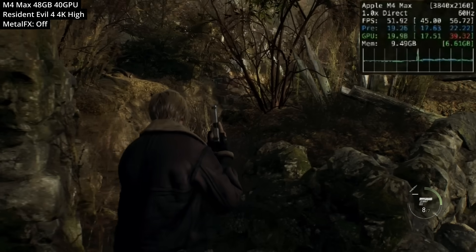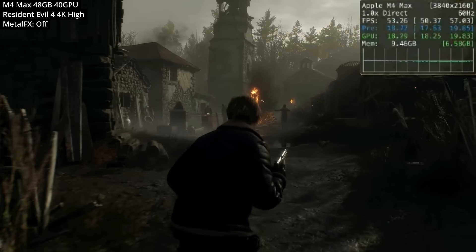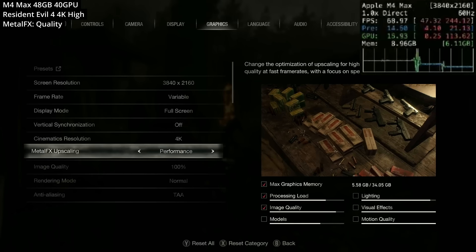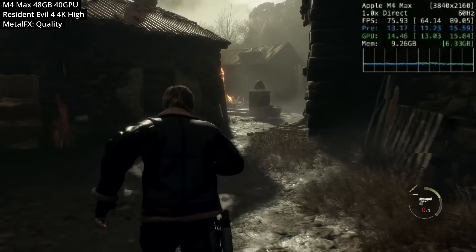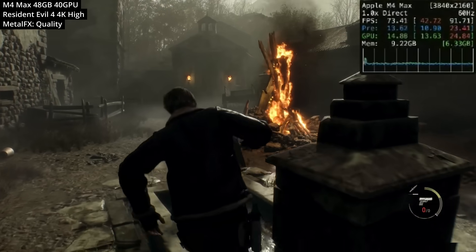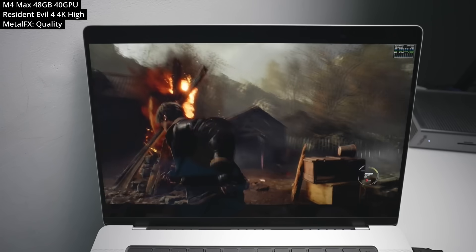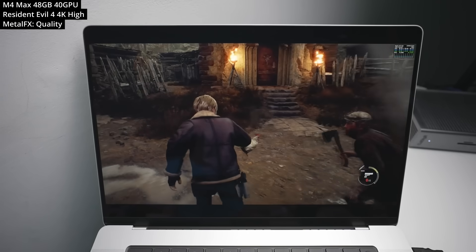In areas with lots of enemies on screen at once, Metal FX upscaling comes in handy. Switching to quality mode lowers the in-engine rendered resolution and upscales back to 4K using image upscaling algorithms, pushing us over the 60 or even 70 fps mark. Overall it's an excellent port showing off the power of the M4 Max chip.